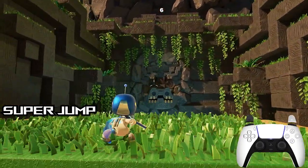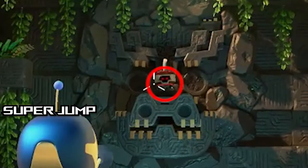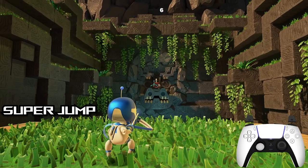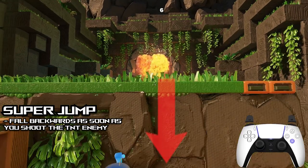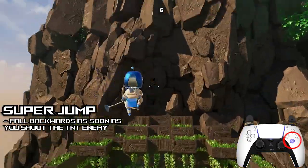To perform this strategy, you will need to shoot the TNT that is on the stone dragon's nose that starts the boss fight, but when you do you will need to immediately fall off this platform onto the platform below you and then jump right as it is rising in order to give Astro a boost in his jump.